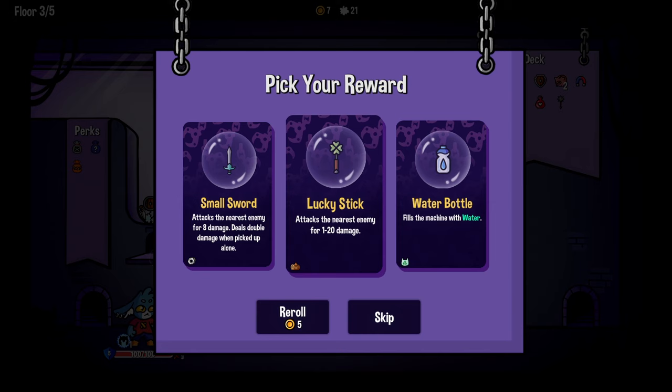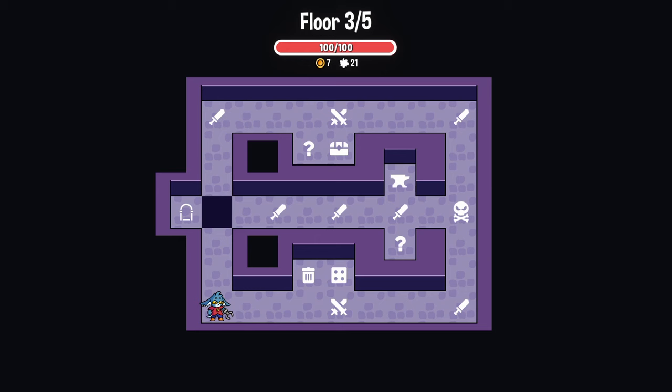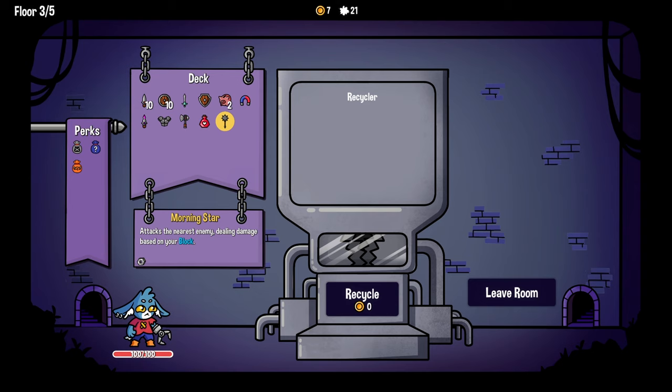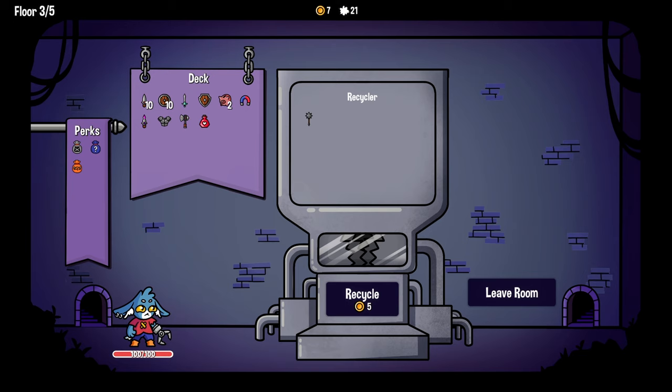The small sword is eight damage and then deals double when picked up alone. So that's the fancy one you've already got. Home machine with water - I'm going to skip. The small sword is better than the daggers, but that's about it. So what do we want to recycle? I think the Morningstar is largely - it can be good, but I feel like we're going for a blocky build which I think we're not. And I think I get rid of the healing flask just because I'm a vampire. Because of the vampirism, you don't need it.